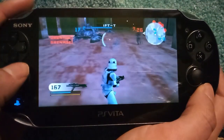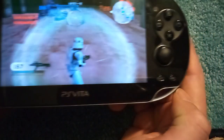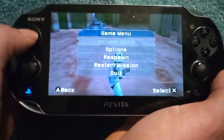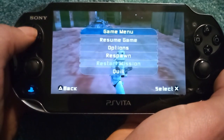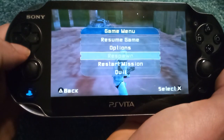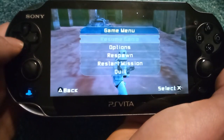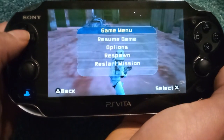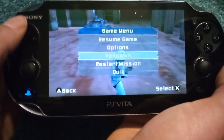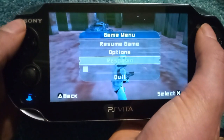So, in order to be invincible, you can press the start button, go up three times — one, two, three — then left, then down three times, then left, then up three times, then left to the right. And you should hear a sound, and that's how you know you're invincible.